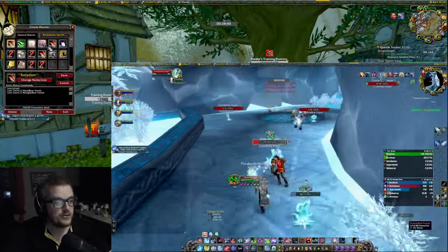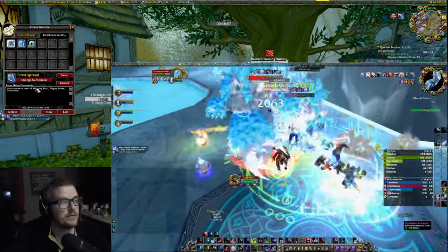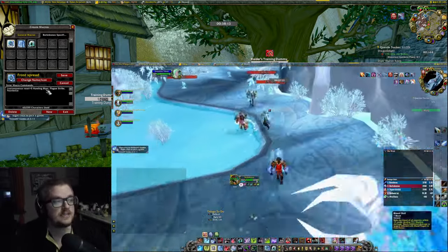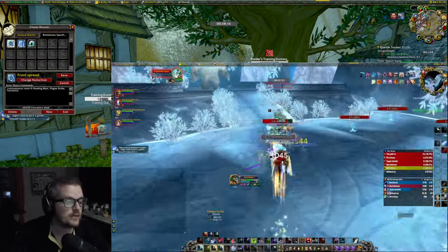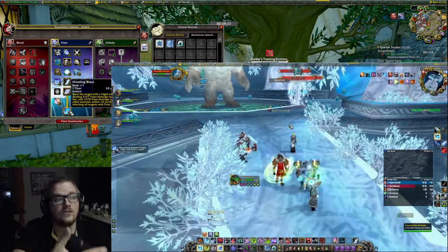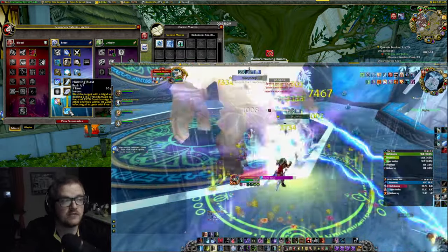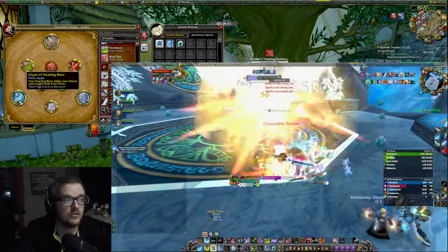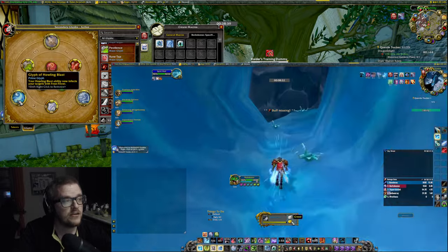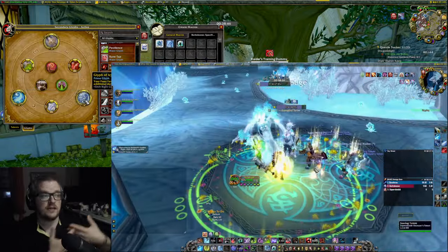Let me show you a macro that you can use. I call it Frost Spread — it's a sequence macro and I've put it in the description below. First of all, when you cast it, you cast Howling Blast. Howling Blast hits all targets within 10 yards, and it infects all targets with Frost Fever — that's because I have the Glyph of Howling Blast, which makes your Howling Blast infect your targets with Frost Fever. And I also have the Icy Touch glyph, which increases Frost Fever damage by 20%.